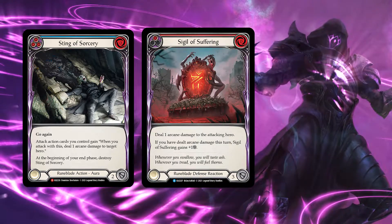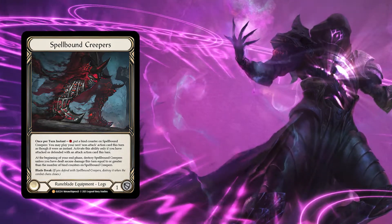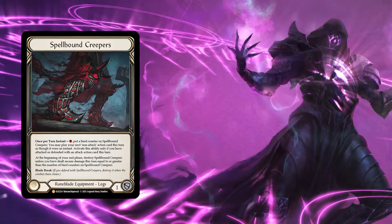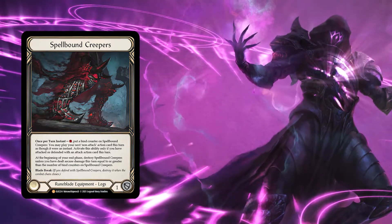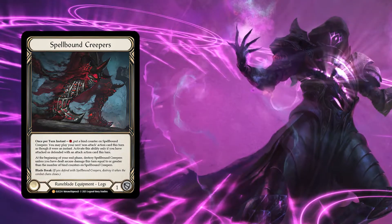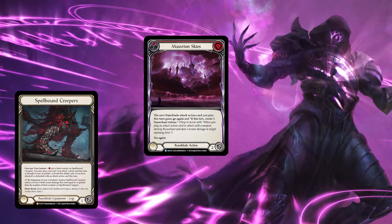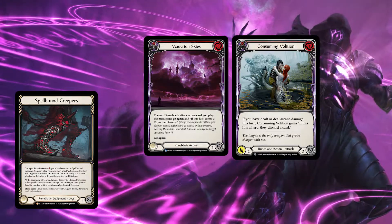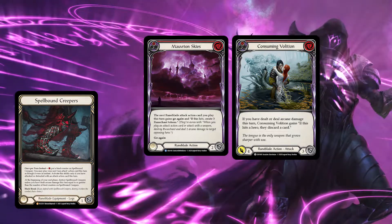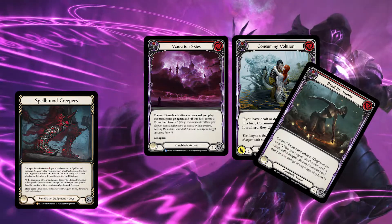Let's take a look at Spellbound Creepers. It's a legendary equipment and can be pricey since Tales of Aria unlimited is not released yet, but Viserai is one of the three runeblade classes that gets the most usage out of this boot. It allows us to play out a non-attack action as an instant, provided that we have attacked or defended with an attack action card — that's where Read the Runes comes in. What you want to do is play out a Morvian Sky, then play out an attack action like Consuming Volition or Meat and Greed, then pay one extra to activate Spellbound Creepers, play out Read the Runes to create three more rune charges, and even play out another attack such as Amplify the Arknight. Spellbound Creepers can be very powerful if used correctly to gain that extra action point.